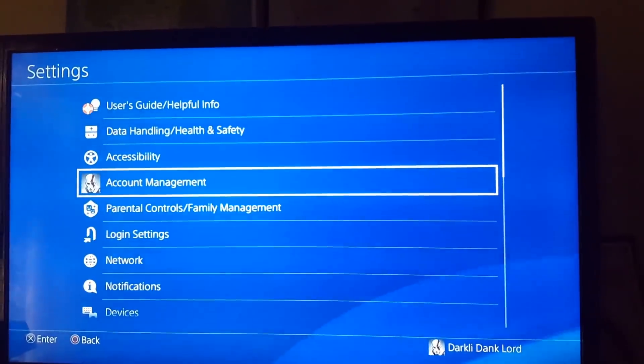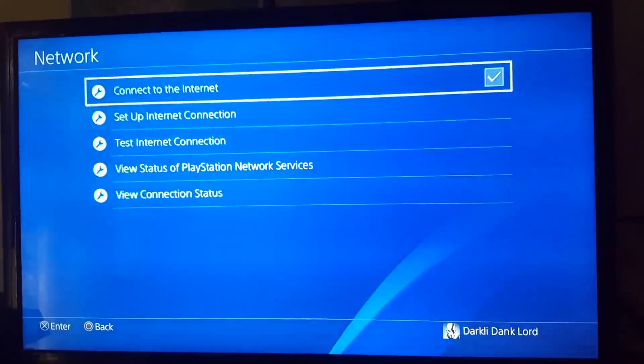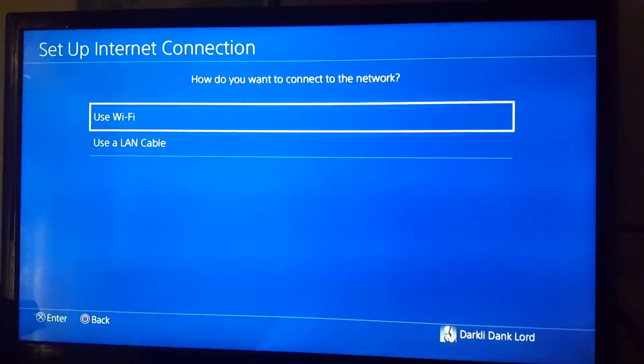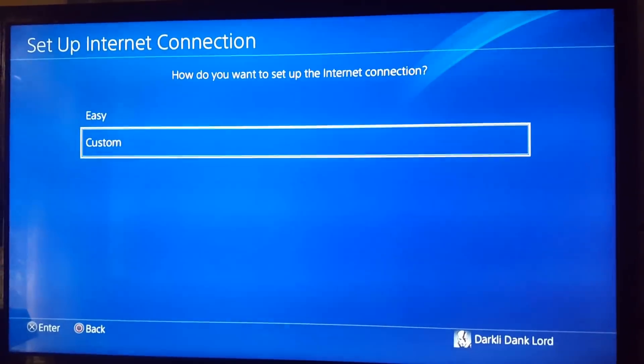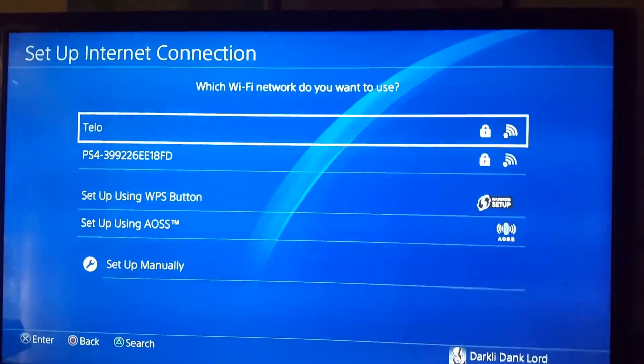What we're doing is changing our primary and secondary DNS. Go to Network, then go to 'Set Up Internet Connection.' Use Wi-Fi if you're using Wi-Fi, then choose Custom for how you want to set up the internet connection, and go ahead and select your Wi-Fi network.